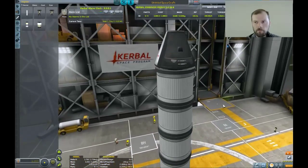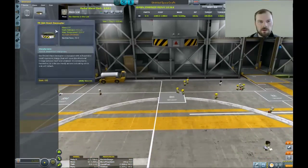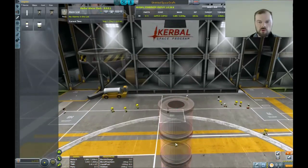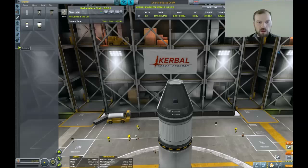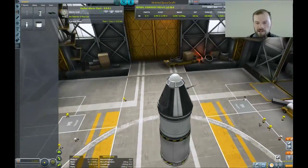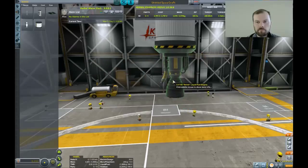We're going to use the swivel engine. I'm going to use this stack decoupler. What I'm going to do is build a multi-stage rocket. This little rocket here is going to be the actual craft itself. I'm going to remember to put a parachute on there because I'm not that dumb, and I'm going to put a little antenna on the back. It makes the craft look a tiny bit asymmetrical, but that's actually not a big deal in this game. Yes, that will be a swivel engine.